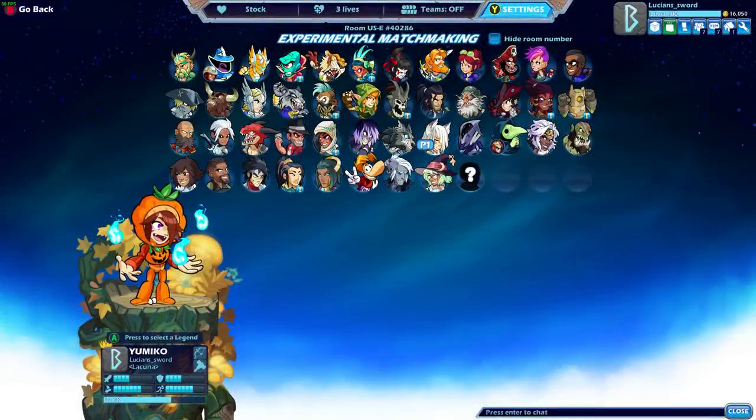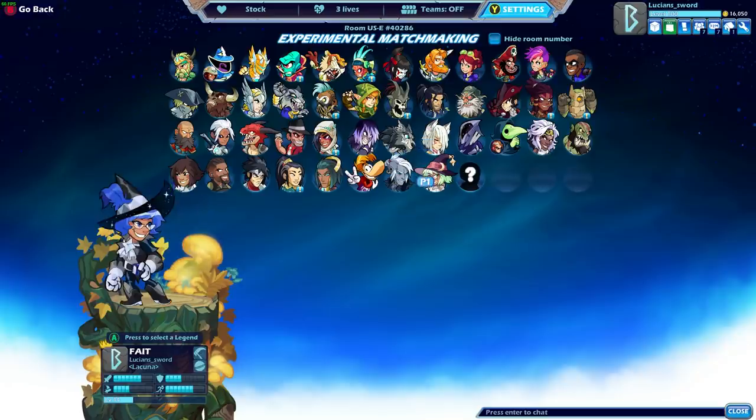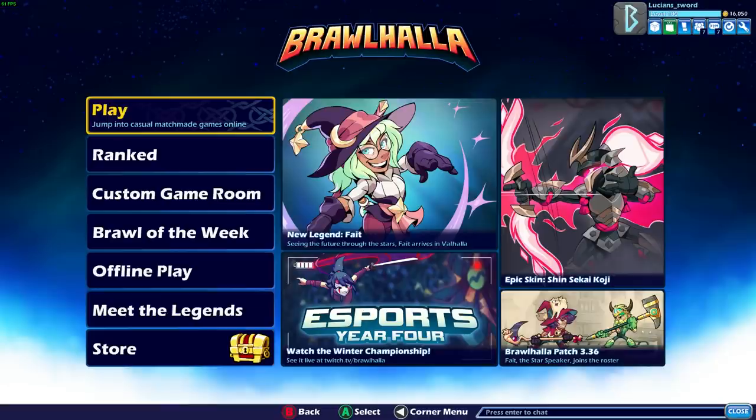How's it going guys, this is LucianSword here playing some more Brawlhalla. Check this out — I finally got something pretty awesome. You know how I saved my glory from the last season because I was waiting to see if they came out with a new legend worth getting Skyforge for? Well now that I'm pretty much maining Fate, I remembered I had the glory and went ahead and got this Skyforge Fate. Doesn't it look so good?